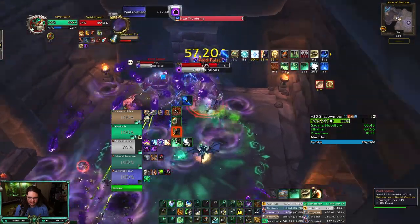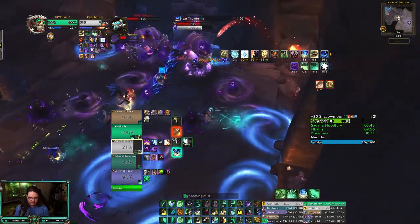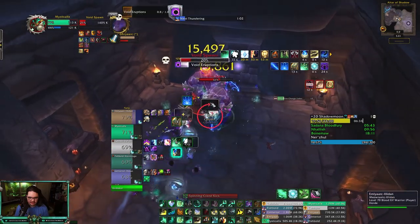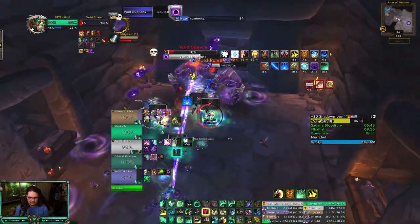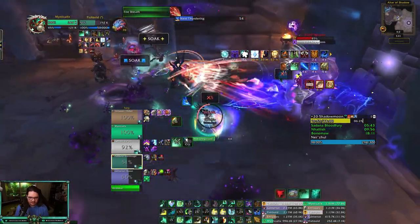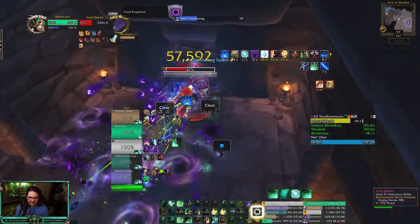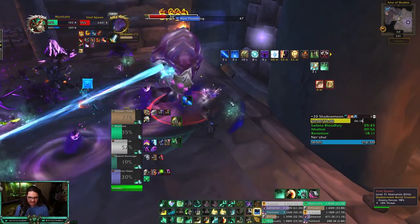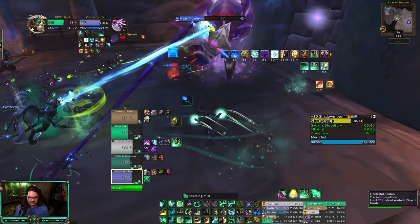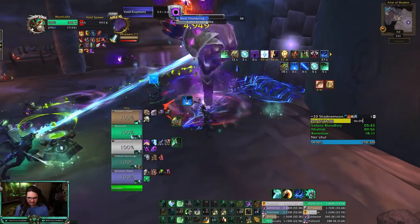Throwing Enveloping Mist on myself here. Essence Font — Raging is gonna hurt. Dampen Harm. Void Eruptions — kill it! Got it, well done! I got you — clear! Doing 70k healing per second. By far this pull is in my nightmares — let's just crush it. Void eruptions, let's kill them — 75k healing per second!